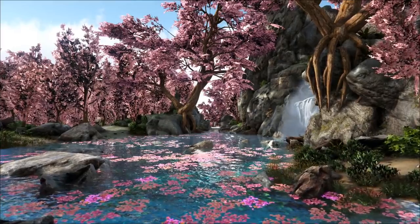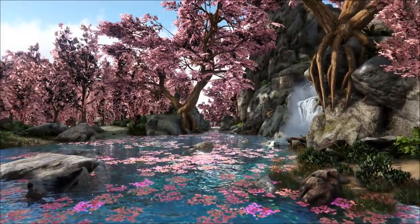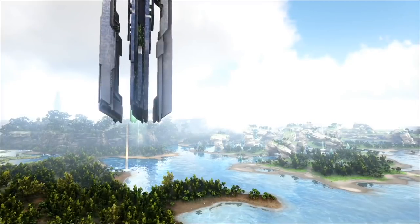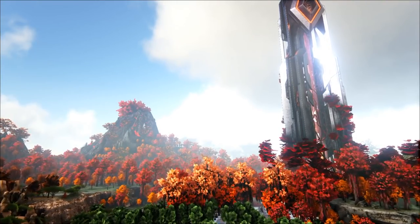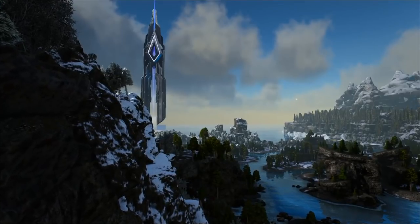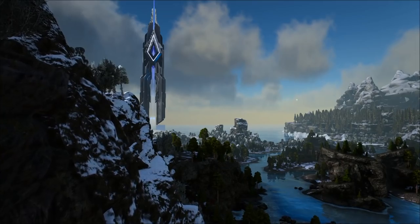As per most other maps, the obelisks work in the same way that you'll identify with them as a level of difficulty, with the green being the easier, more bob-friendly area, red being somewhere in the middle with some increasing challenges to come, and blue certainly being the hardest surrounding location of them all.